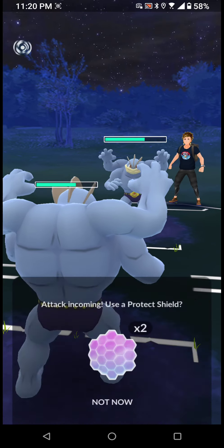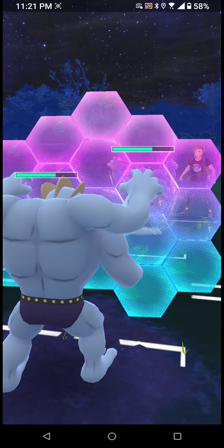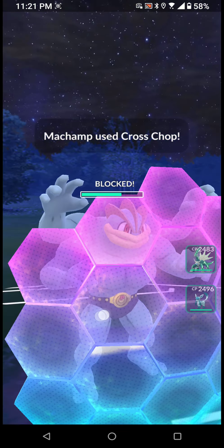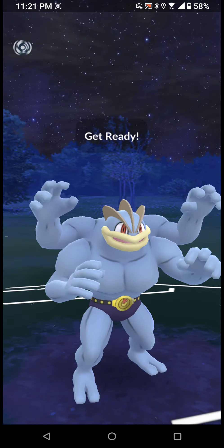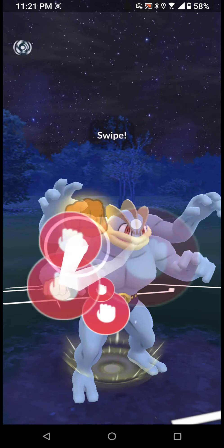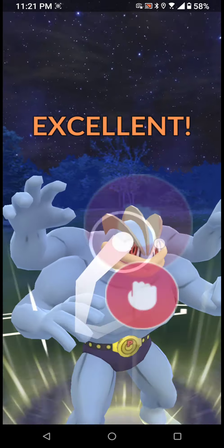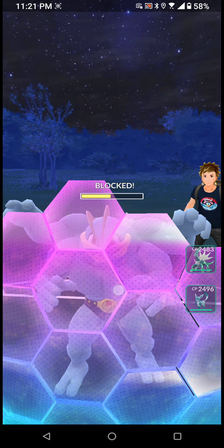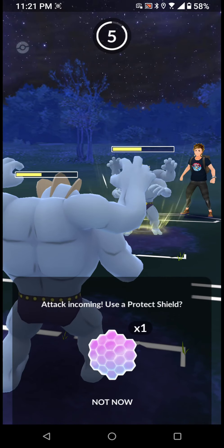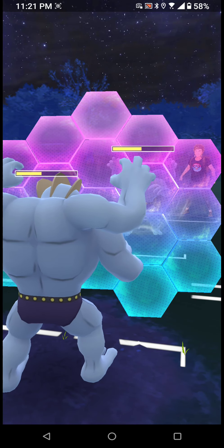It's gonna attack first, let's go attack ourselves with the first shield. It has a Cross Chop — luckily for us we're gonna go with that Dynamic Punch. It protected itself; it did protect itself. Gonna use a shield again — we gotta beat this Machamp.